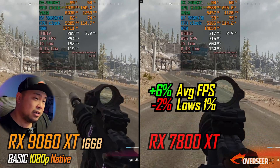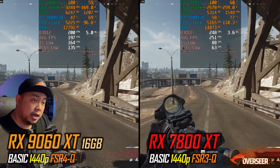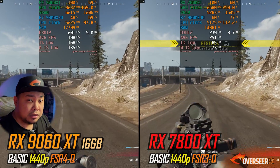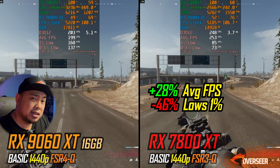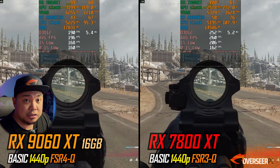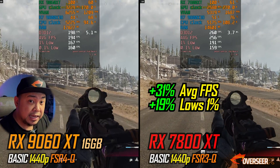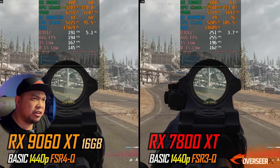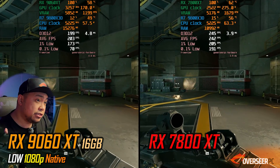During the firing benchmark, the RX 7800 XT doesn't have that stability issue. At 1440p basic, the 7800 XT retains higher average fps, but stability on the running benchmark is actually pretty bad. The RX 9060 XT is much preferred for Warzone — fps is high enough at 190 to 200+ — because you really need that stability. I'd pick the 9060 XT here.